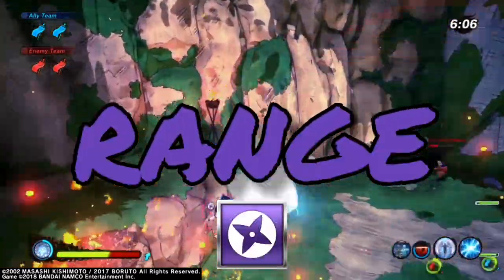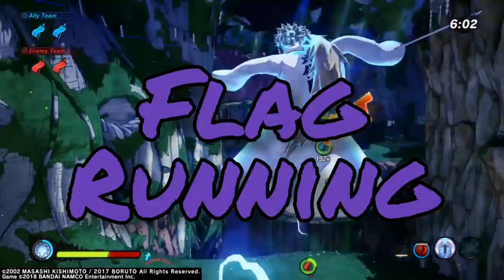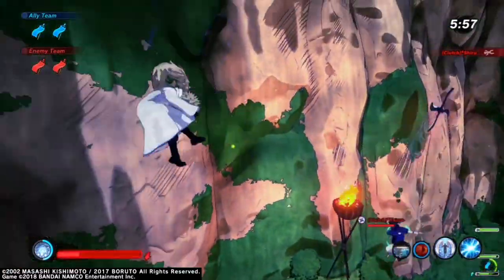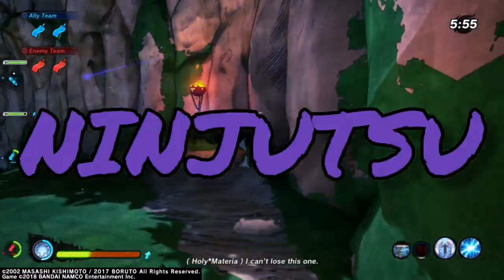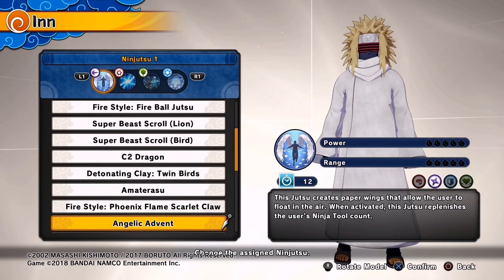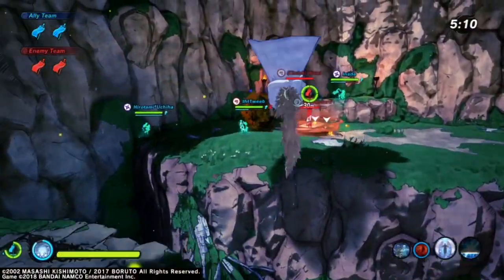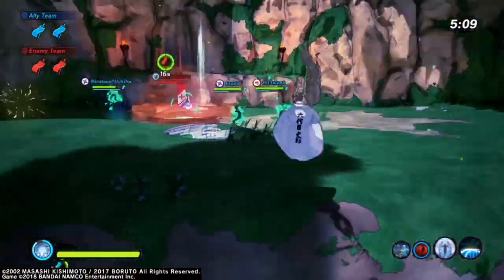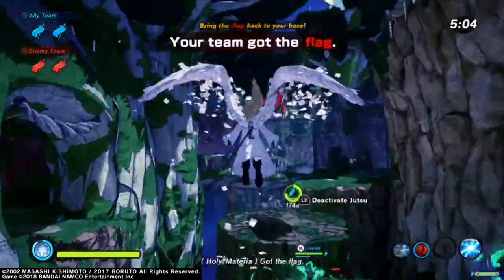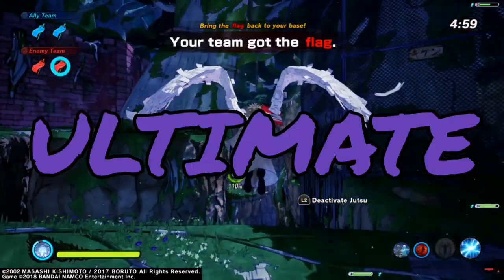Now let's talk about Range Types. If you're a Range Type without the DLC, you probably want to focus more on defense than running the flag. But here's a pretty good flag running build anyway. For the ninjutsu, run Angelic Advent and Chidori. This is actually a better flag running build than I expected — the first time I really tried running the flag with Angelic Advent, it was crazy OP.